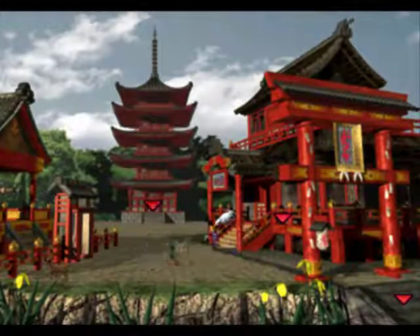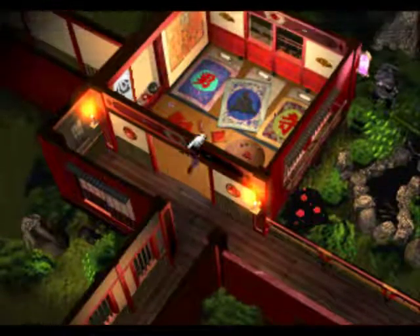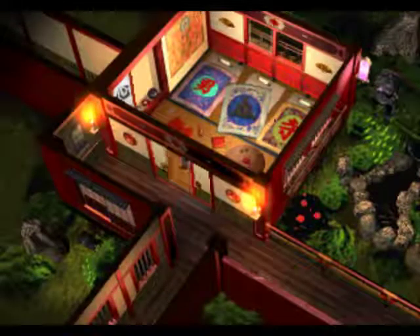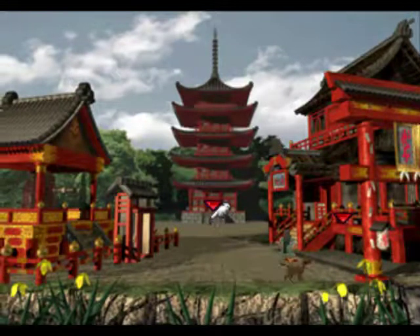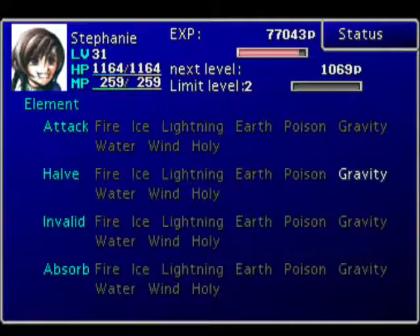Before I do that though, I'm going to go back to the inn and rest. This side quest will take at least two more videos — I want to show Godo as a separate video. While we go for the keystone I want to get as much done as I can. Let me make sure my materia gets set up. Half gravity — perfect. Let's do it.